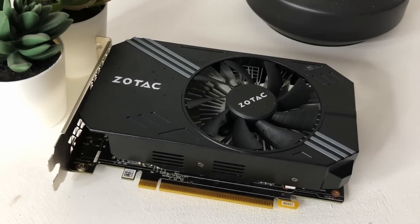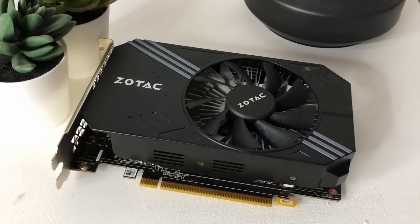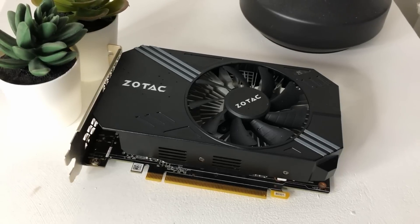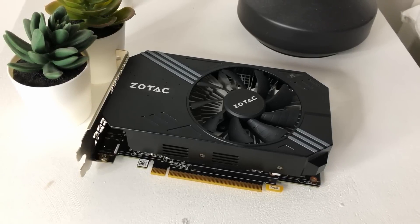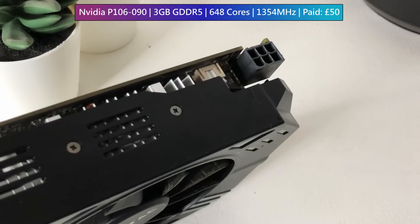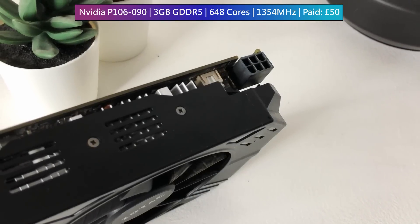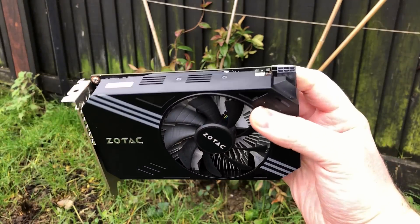Hello everyone and welcome to another video. On today's episode of 'things I bought without reading the description properly', we have this Zotac mining card advertised as a cut-down 3GB GTX 1060. This 640-core P106-90 is actually closer to the 1050 in terms of specs, but unlike both of those it has no display output connectors — something I realized only after it had arrived.